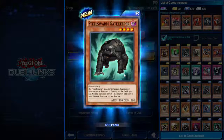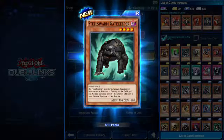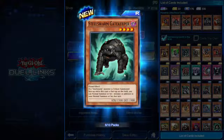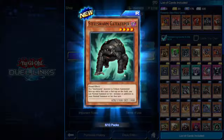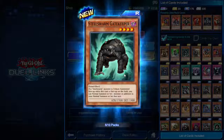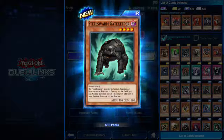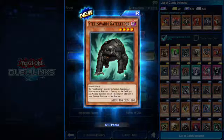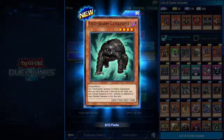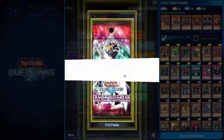Steel Swarm Gatekeeper — four star, 1500 attack, 1900 defense. Interesting — it doesn't have zero defense like the others. If a Steel Swarm monster is tribute summoned face-up while this card is face-up on the field, you can normal summon or set one monster in addition to your normal summon that turn. So you tribute Steel Swarm Genome for Longhorn, and if you have Gatekeeper you get another normal summon so you could tribute Gatekeeper for something else. That's a crazy effect.